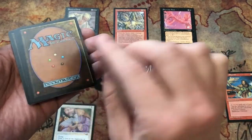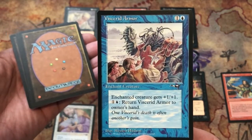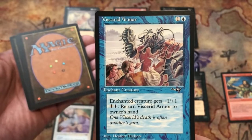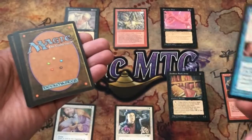Alright, our first uncommon is Viscerid Armor — he's got crabs, they're fighting. One and a blue for enchant creature: gets plus one, plus one. Pay one and a blue: return it to its owner's hand.